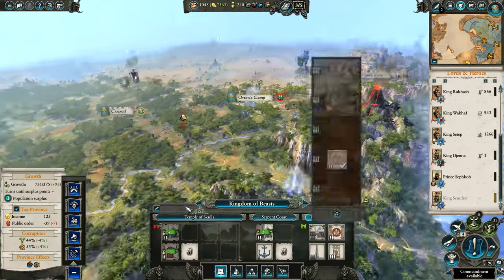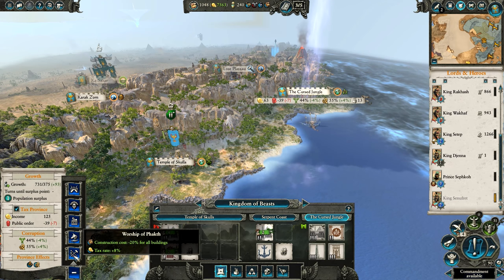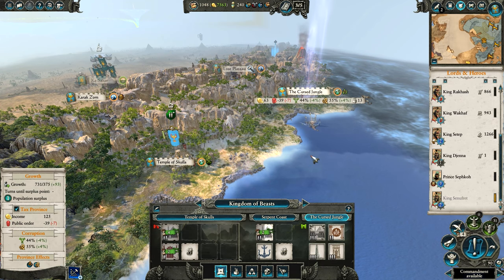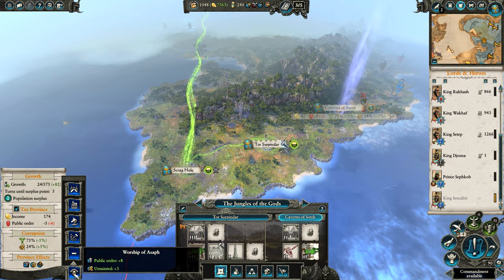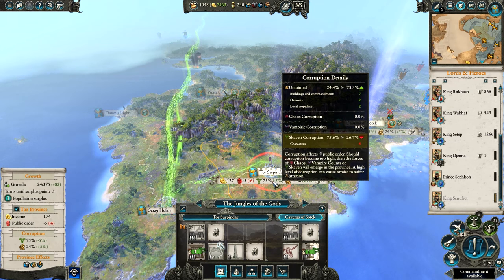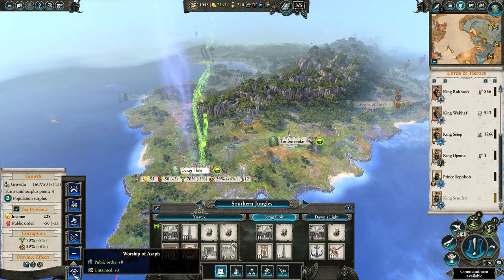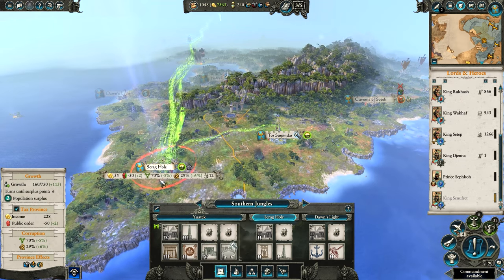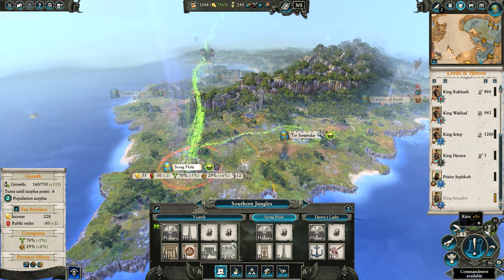Let's have a look at this commandment — probably want to go for the tax rate and construction cost reduction. We currently have the Worship of Asphath, which is helping with Skaven corruption and Public Order. We also have Scrag Hole and Southern Jungles doing the same, giving us positive Public Order there now. We can change those once the corruption has reduced — currently it's reducing by minus 5% per turn, which is kind of nice.